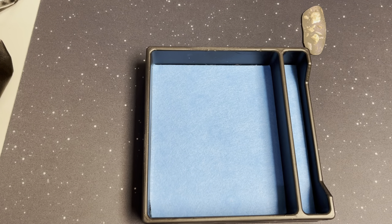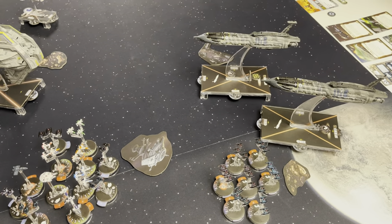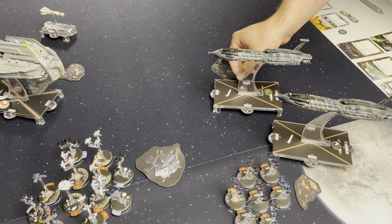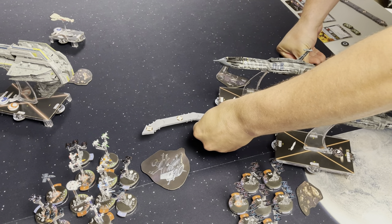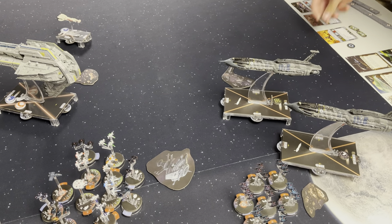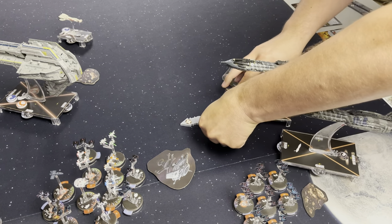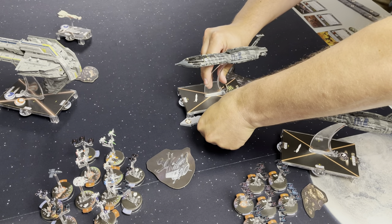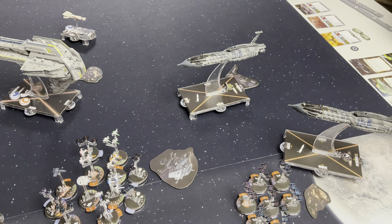A pretty good use of spreading fire and burning all those brace tokens. Now we have to go to Don's movement. Did I move five? Yeah. So I'll spend this token and move speed one — spend the nav token, slow it down. And I'll probably put myself on this debris because that's how that works — we'll take some damage on the debris. First damage on the ship goes to Don, on himself.